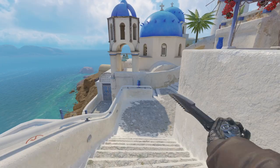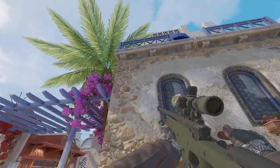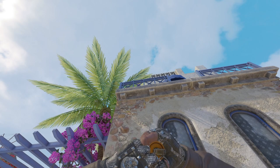Moving on to what I guess is still considered the A-site, or maybe even the middle area, are these two smokes from the exact same spot. The right lineup lands at the far set of doors, and the left lineup lands at the set of doors leading to the true middle area.